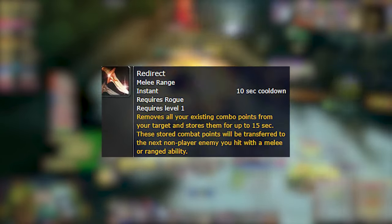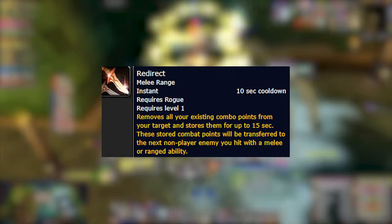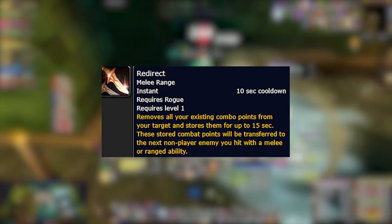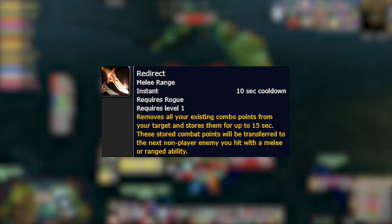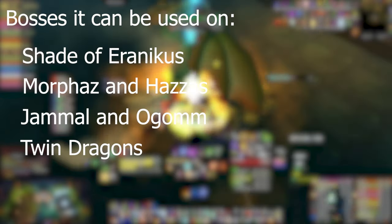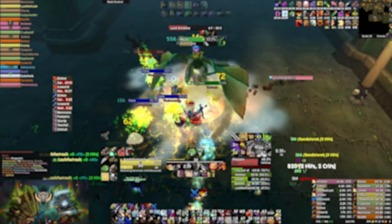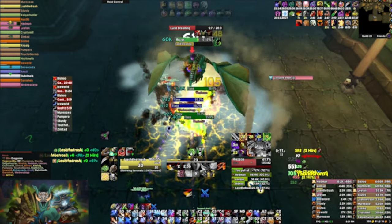The second thing I wanna talk about is Redirect. Whenever you use this ability, it stores up the combo points that you have on your current target into you, and until you hit something with Mutilate or anything that generates combo points, you will apply all of those combo points into that target. Meaning whenever you're fighting a boss like Shade of Eranikus, or maybe Morphaz and Hazzas, or Jammal and Ogom, or even Dreamsayer and Weaver, you can just use this ability, get the combo points, and go on to the next target. Maybe just get a Rupture up if you're playing Carnage, or get an S&D up, or just end Envenom right away if you have 5 deadly poisons already. It's a really helpful ability, really low cooldown, and it doesn't cost any energy.